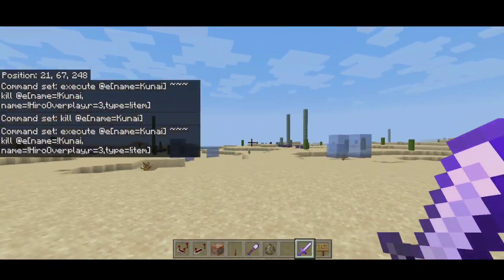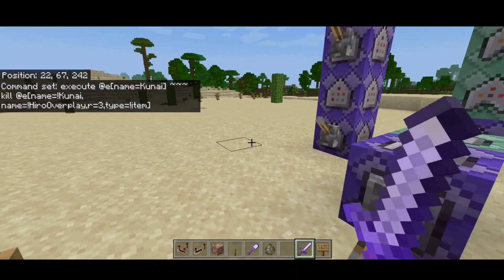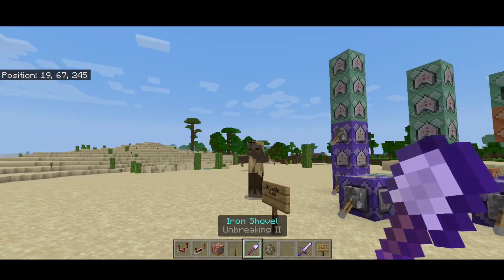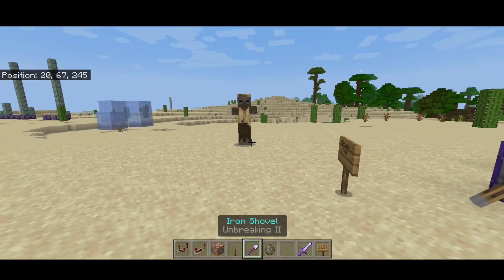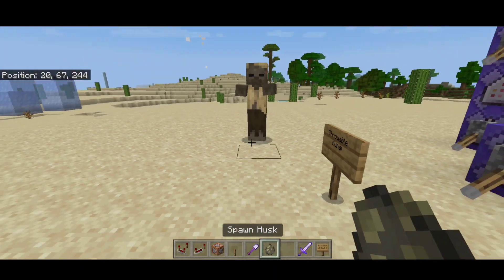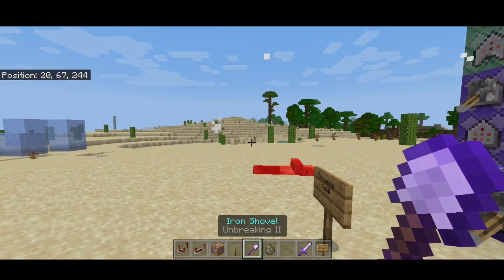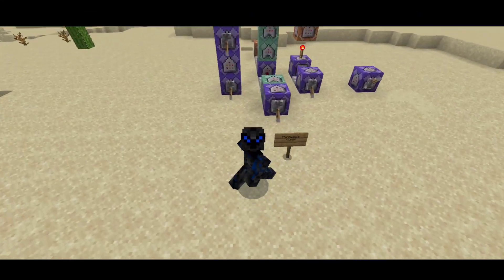Overall the command is very easy to do. As you can see, if you can follow this command there's no problem at all. The positioning might be a little difficult but it's pretty basic. We're going to spawn one husk at a time, and as you can see you can actually throw two, three, or at least five kunais at the same time. If you haven't watched my previous video feel free to watch it — it's the Superman command.